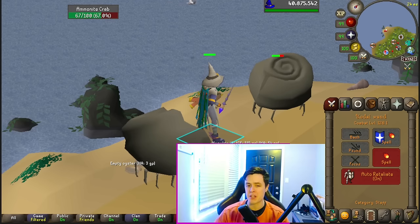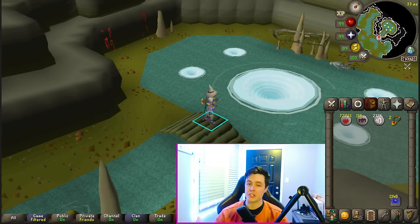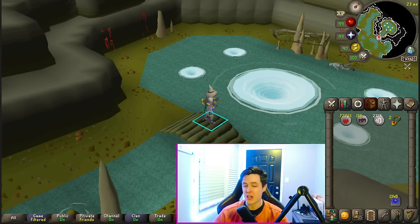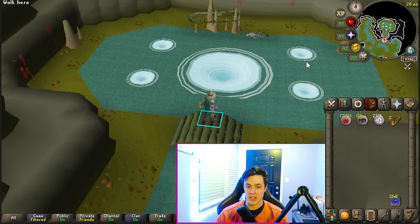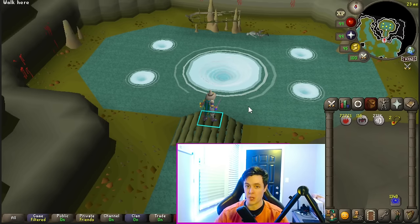The experience per interaction might actually be higher at Crabs. Now, the very best possible method does require you to have a Kraken task, so you do need 87 Slayer. You do need to go and get the task, but you can attack the center portal without disturbing any of the side tentacles. Get full experience, take no damage, and AFK the full 25 minutes.